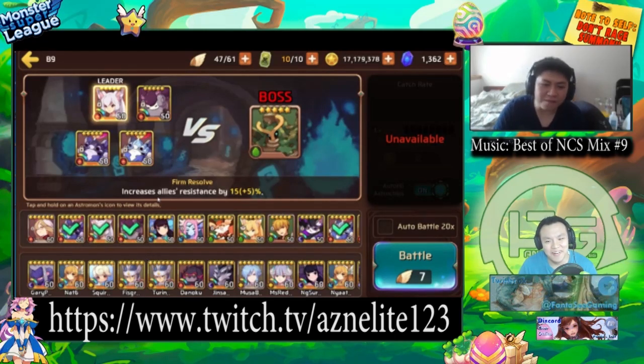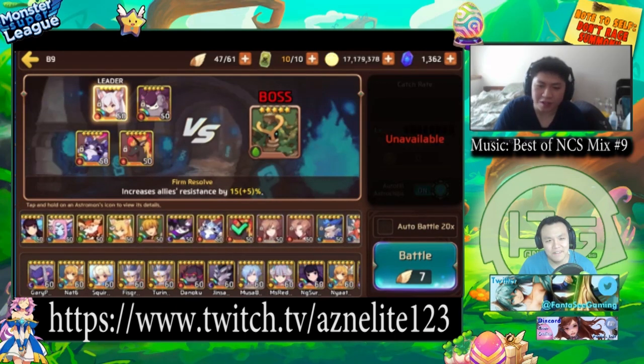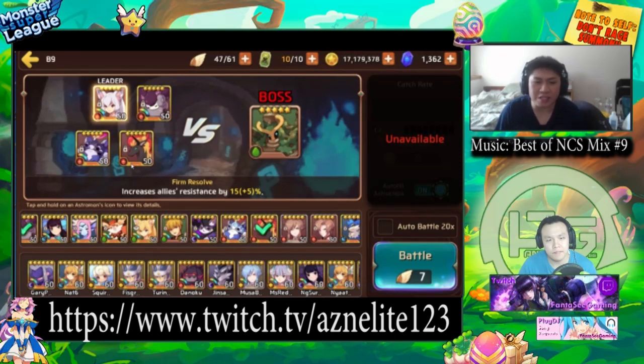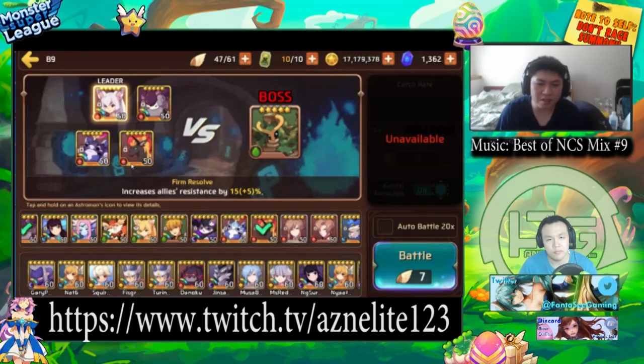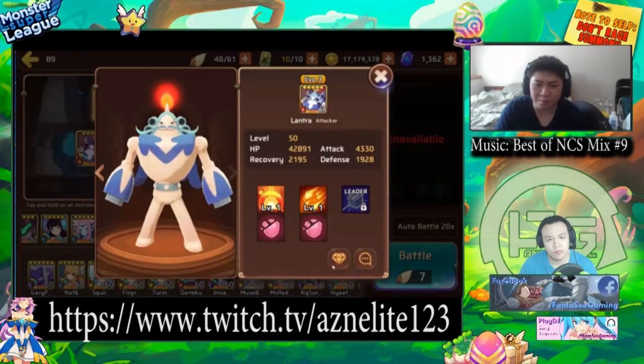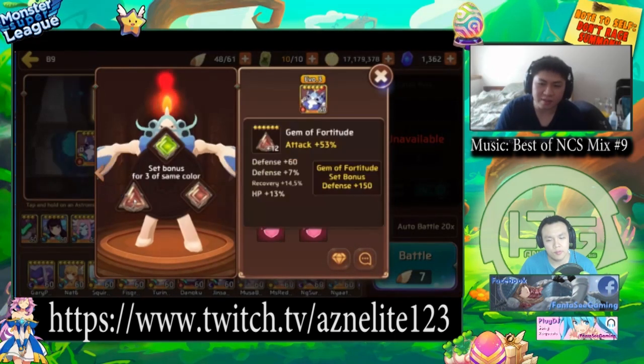It used to be Fire Brawn actually on the fourth spot here, but with this Fire Brawn, because it's single target, my runs were not 100% consistent. It was actually 95% consistent — almost every 19 out of 20 runs, after that 19th run, it would always be a fail. So it's RNG based just because of this Fire Brawn. So I did swap them out.